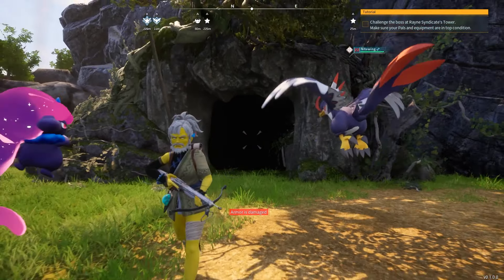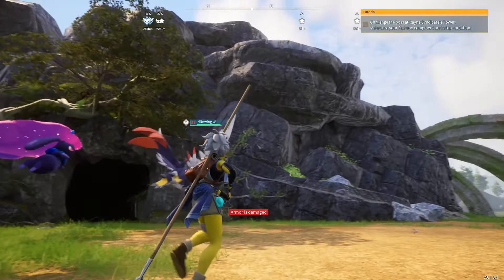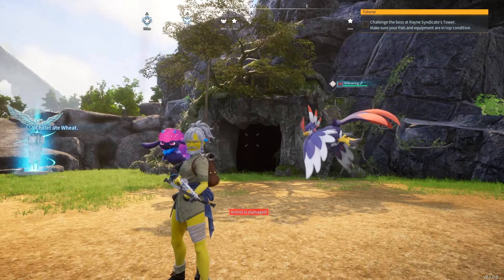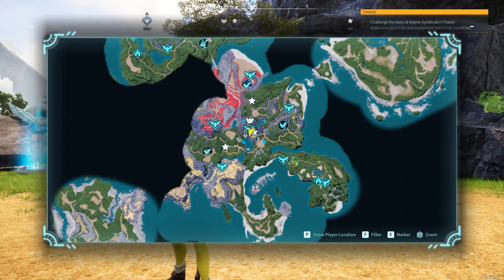This is what is called a dungeon in Palworld — it's basically like a black entranceway, randomly hidden. There are a ton of them, a lot more than you would think. They are not marked on the world map; you actually have to mark them yourself.